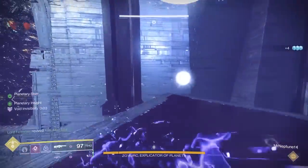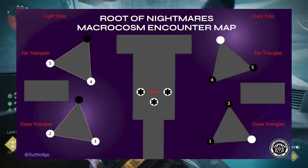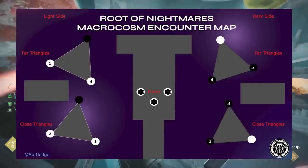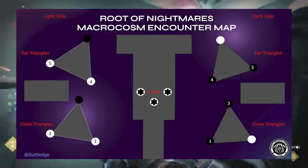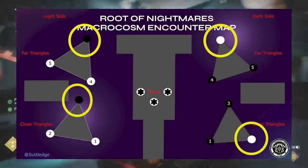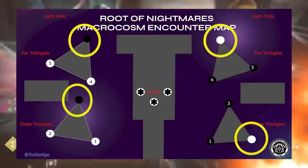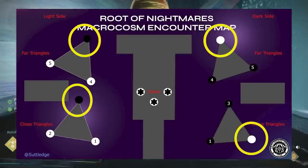This encounter challenge is similar to the actual mechanics, but with a little bit of a twist. Normally, let's say you start on the dark side — you're going to have two planets that are dark and one that's light. You take the light one across, put it on the light side, basically connecting all the light planets on the light side and all the dark planets on the dark side.